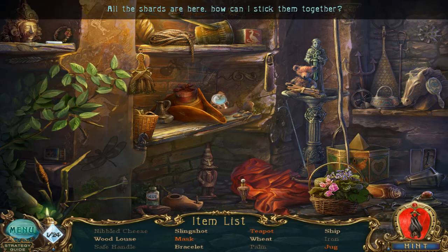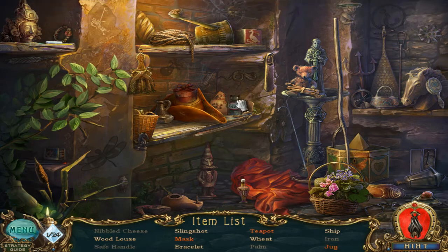Look at this — it's interactive. All the shards are here. How can I stick them together? With glue — I saw it. So now the jug is right here, it's clickable now. You can't click on it before since you have to interact with it first. There's a bracelet.